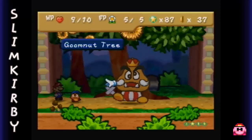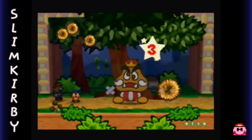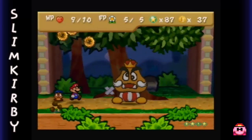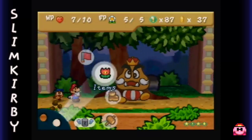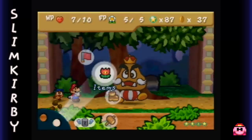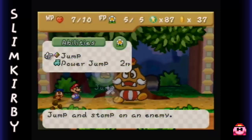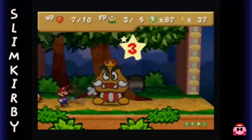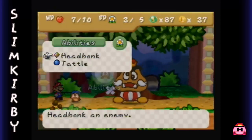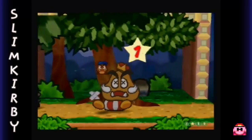Also, something's wrong with this tree. I can imagine your head would be very painful - I honestly don't see why you wouldn't use that to your advantage. So take a Power Jump to the face! And Goombario, because you've been such a big help, you can have the finishing blow.